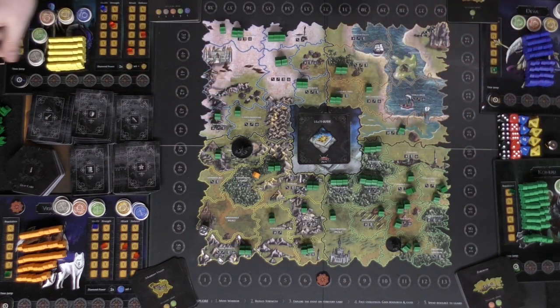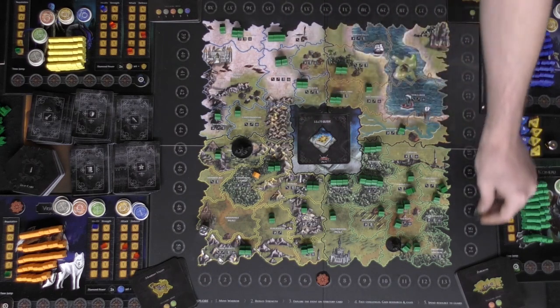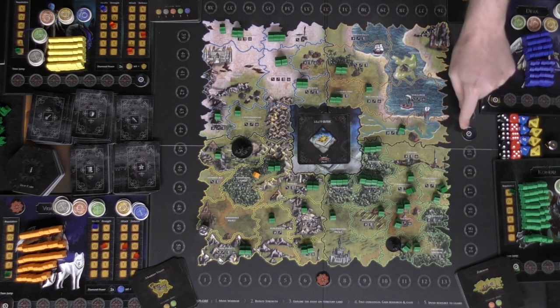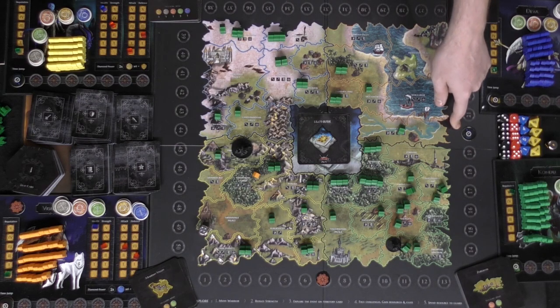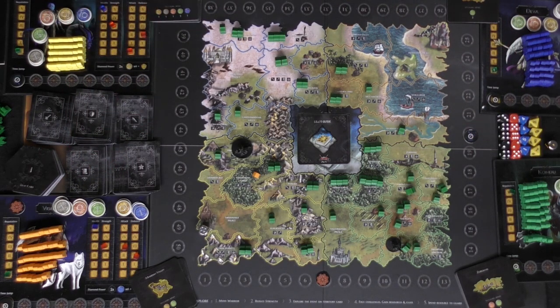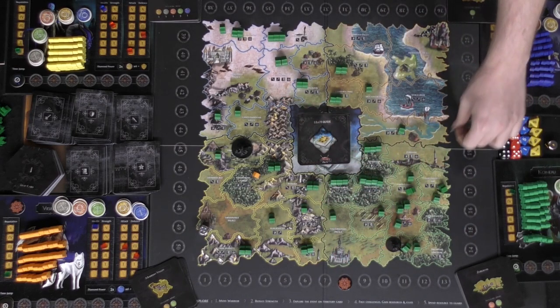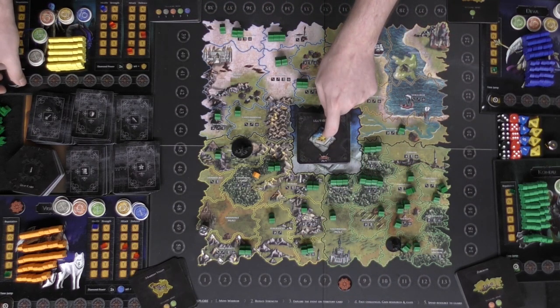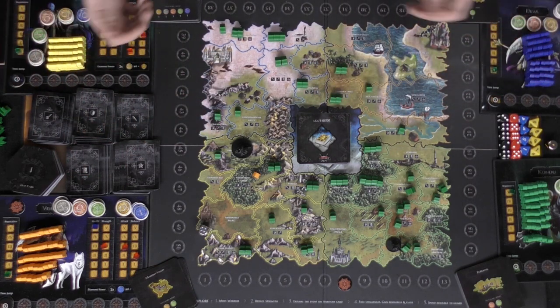Time warping is pretty simple — it costs you one of each resource to move across the time board, so one through seven of each resource. At any point on your turn you can take the time jump token and place it on a chakra area — maybe you want to jump to the 20th chakra. You lose a strength and a health, but you're then on that chakra which helps based on certain cards. The game still progresses normally, and you'll have to return to the main chakra at some point to take cards from there.